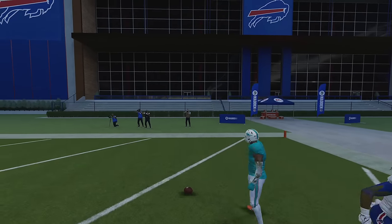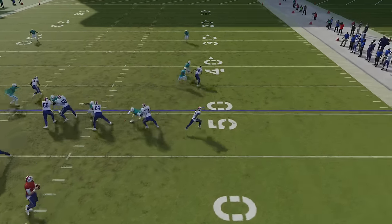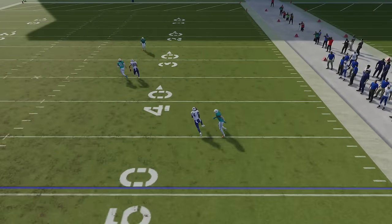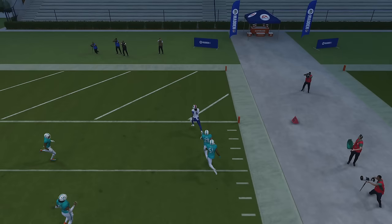You can see it gets open underneath. Wheel routes do a great job against any man coverage — when he turns upfield he gets wide open on the linebacker, and the safety has to play inside because of the route the tight end is running. So the safety stays inside, which is a great pull route for another easy catch-and-run one-play touchdown.